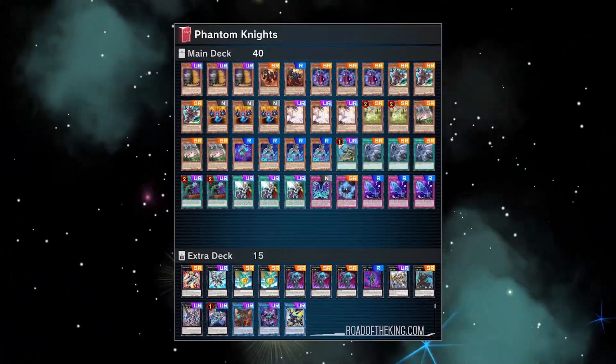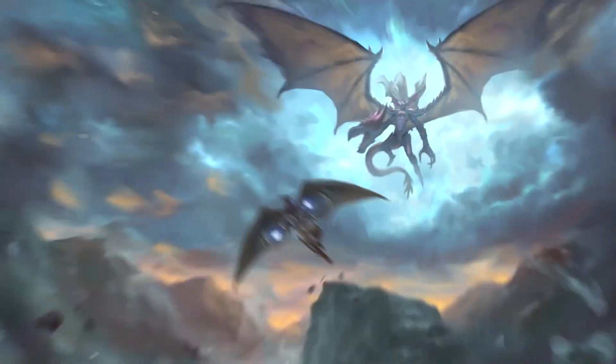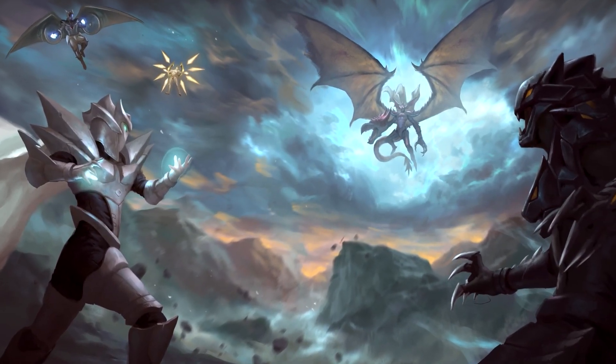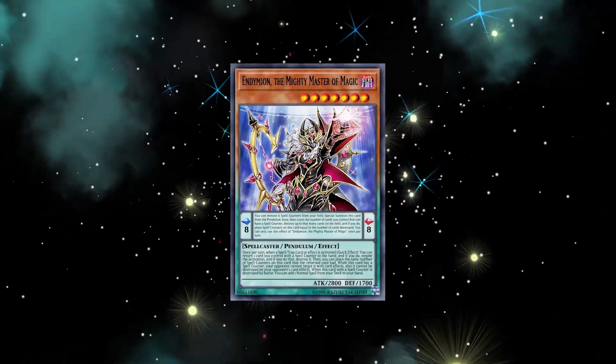There are also some honorable mentions — decks that float around Gold and Platinum. Prank-Kids are very powerful and relatively budget to build outside of the staples. I also can't forget one of my favorite decks — Heroes. Heroes are so strong, especially with Dark Law going first against Drytron — it's pretty much over. So Heroes are on this list 100%. Pendulum Magicians and Pendulumgraph are also options, along with Salamangreat.